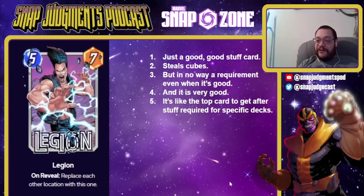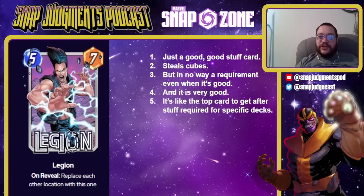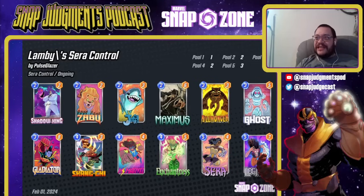Next up we have Legion — I am personally a very big fan of this card, but it's a good stuff card. It steals cubes, but is in no way a requirement even when it's good. It's always replaceable even when it's the best thing in the slot. After getting stuff required for specific decks, you go get whatever decks you want to play, then this slots in and gives you extra tools to steal cubes. It can work with basically anything, so there are no required cards with it. This is Lambie's version of Revis's Sarah Control — Legion is a scam card here. You're trying to do Sarah's combo with fours that become twos at the end of the game to steal the game, and sometimes you just throw a Legion down and it steals you cubes. That's all it is — a really good scam card, but replaceable.